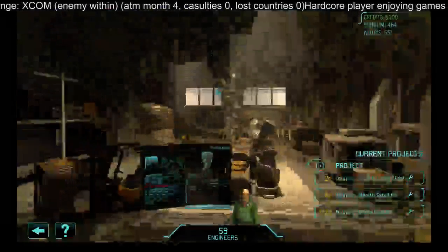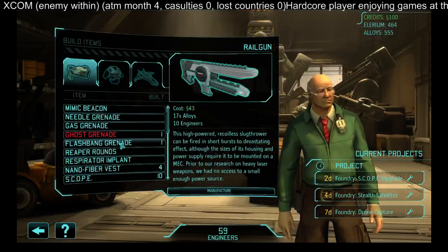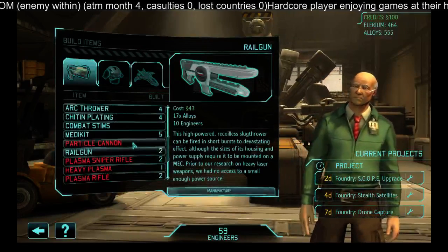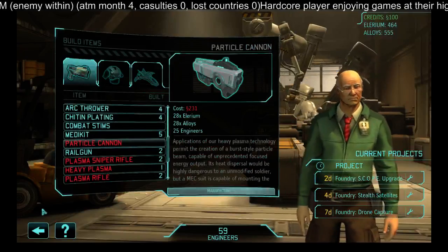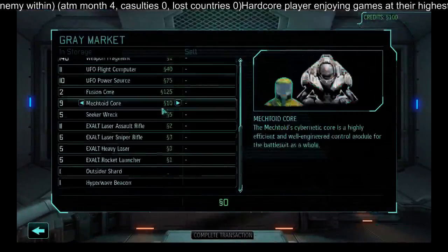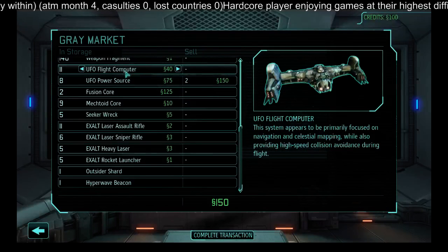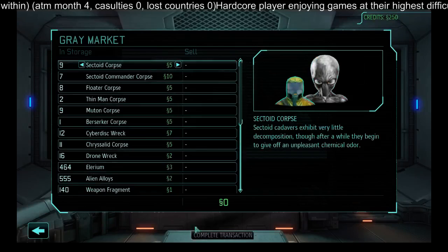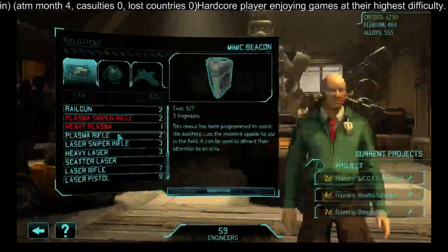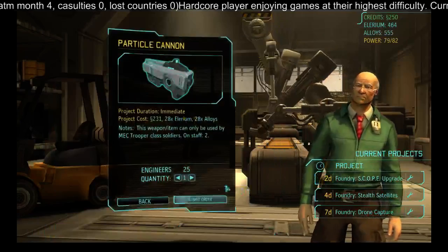Last but not least, we have the option for the mech version of the plasma gun — the particle cannon. It would take 130 more meld, but since we're upgrading the team currently anyway I'd like to do this. You should consider having a ratio of two flight computers to one power source because that's what you need for your aircraft. Now we're going to take the particle cannon — good.